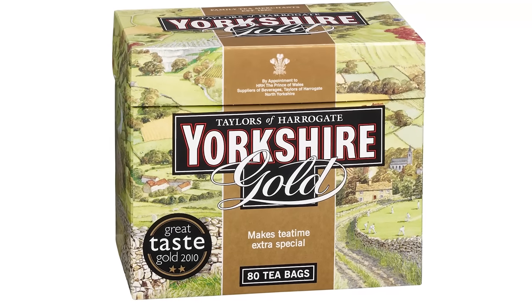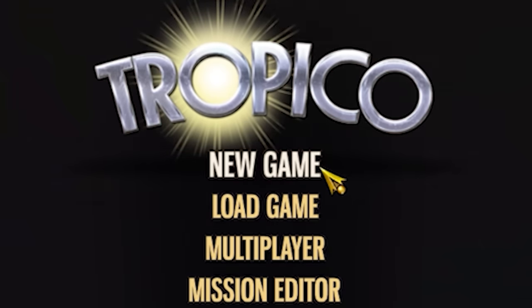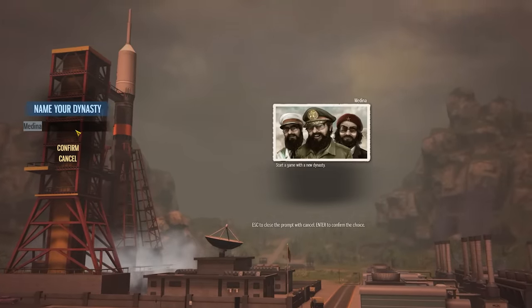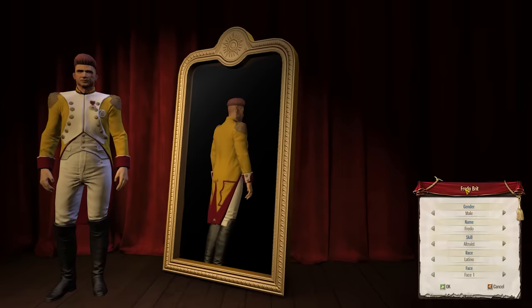So make sure you're sat back, relaxed in your comfy Caribbean hammock, you have a nice warm cup of imported Yorkshire tea gold in front of you, you've saluted the queen who will probably be ruling over your island, and if you're feeling especially fantastic you can even like the video. Without further ado, let's dive into a brand new game of Tropico 5 — we're going to start a brand new sandbox map and create a new dynasty.